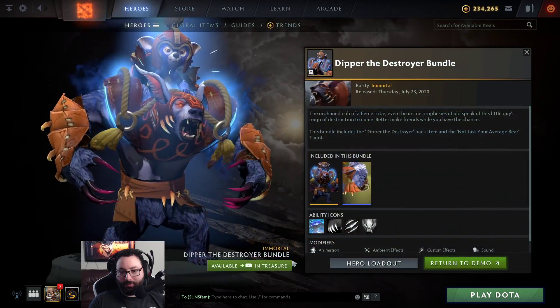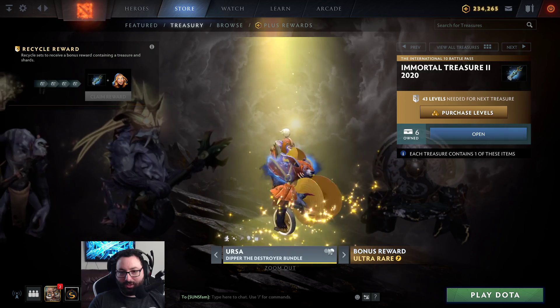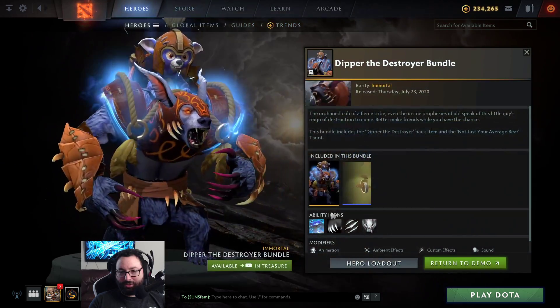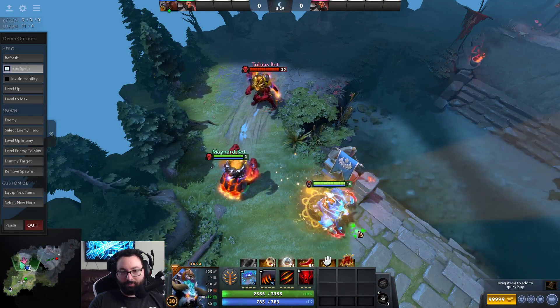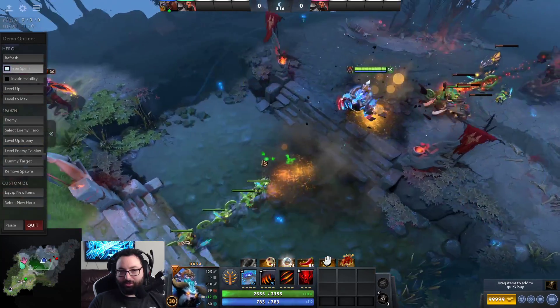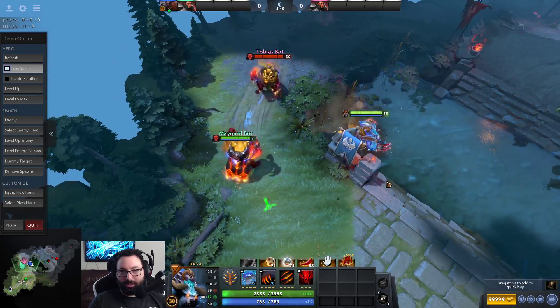And this is the last one - Ursa. So wait, what is this? Oh, it changes the taunt as well to add this little cuddly guy on the back? That's really cool. What does this change though? It changes Earthshock. Oh, this is gonna be a big Earthshock. Wow. And it makes a new sound as well. It's a little cub on his back.